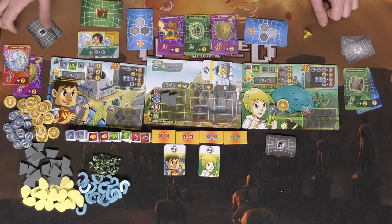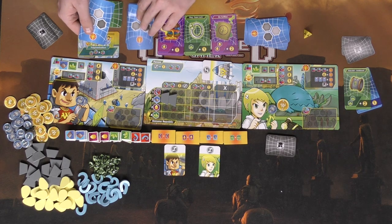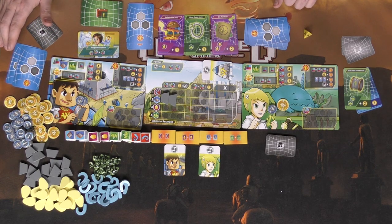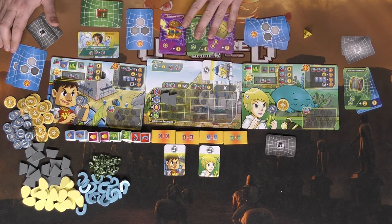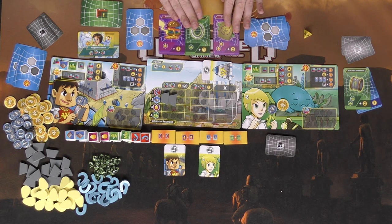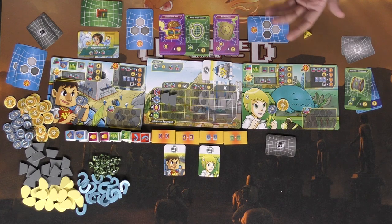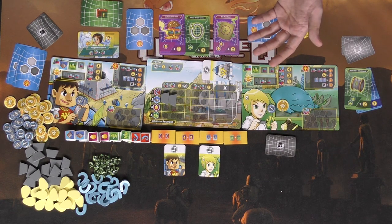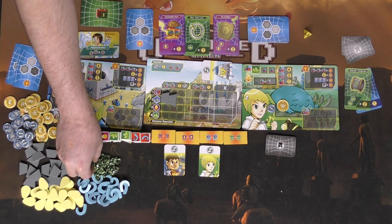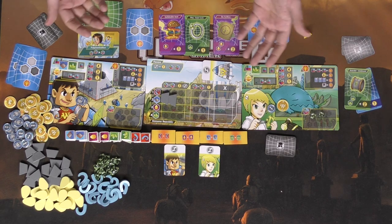After that, we go to the refresh phase: you discard your hand of cards, place them in the discard pile, and draw two new cards from the deck. If all the spots are empty you replace them, but if there's just one left you don't replace them. Then it moves to the next player, who does the same thing — paying for workers, then gaining two of their type per worker.